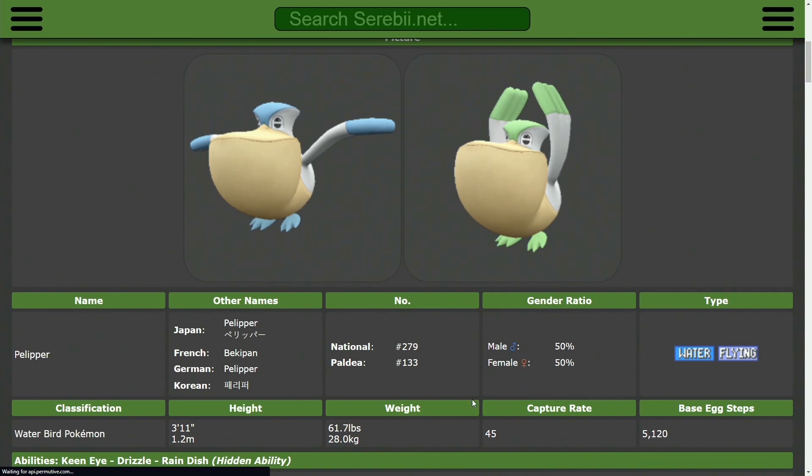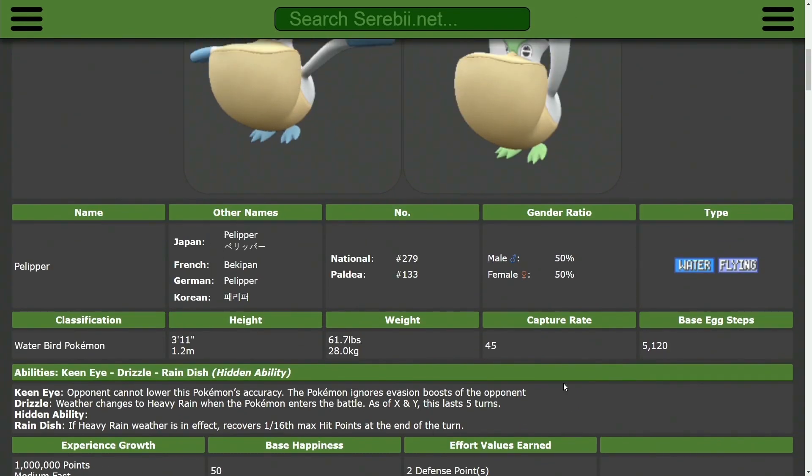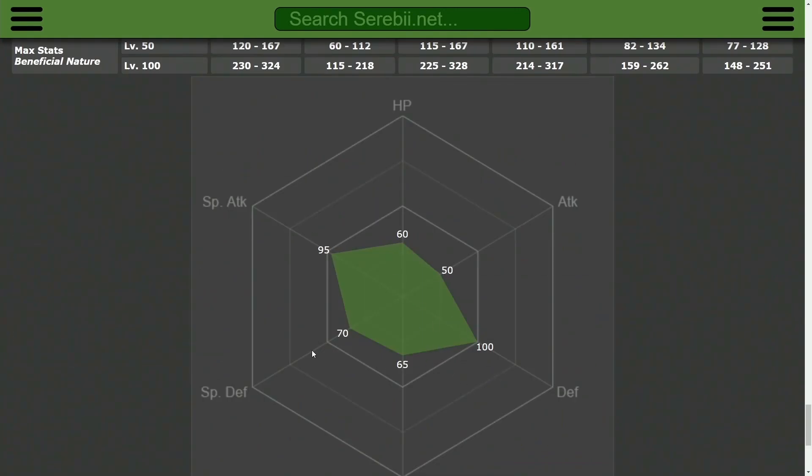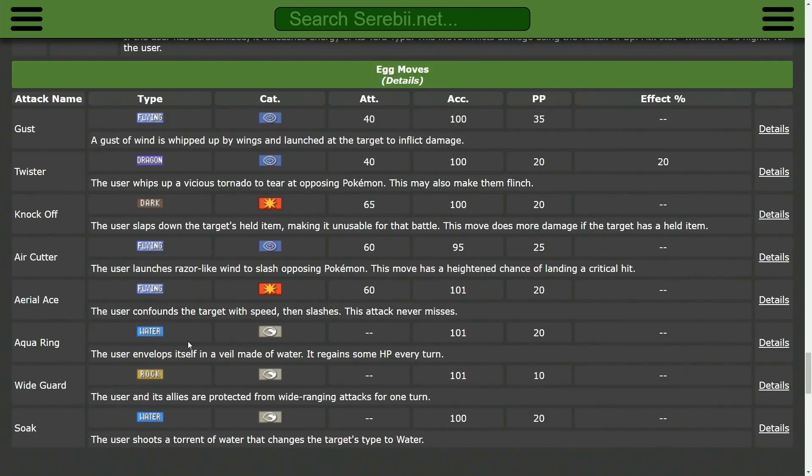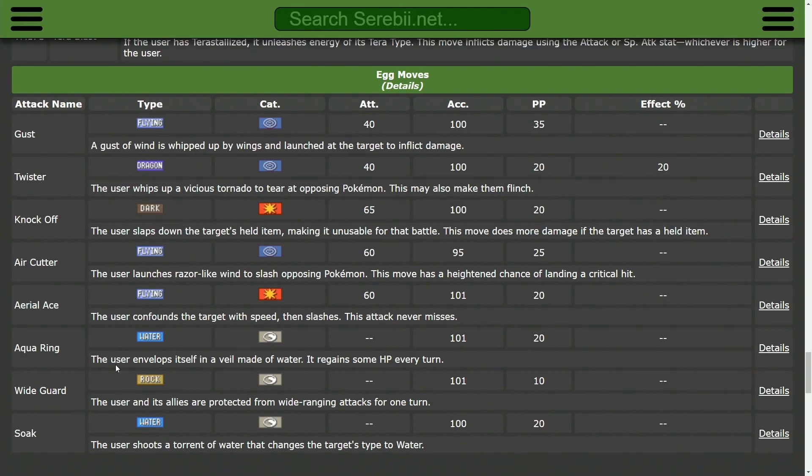Second to last is Pelipper. Pelipper doesn't have priority Tailwind and isn't particularly bulky — physical bulk is fairly good but special bulk is not. What it does have is Drizzle, making it more of a multi-role Tailwind setter with weather control. What also makes it good is that it's the only Tailwind setter on this list with access to Wide Guard, which shuts down spread moves from threats like Garchomp and Gholdengo that are common in the format. You can also use its Drizzle to support a Swift Swim user, giving you even more options.